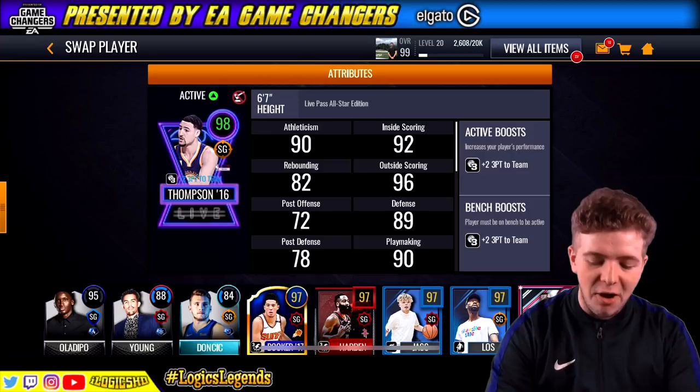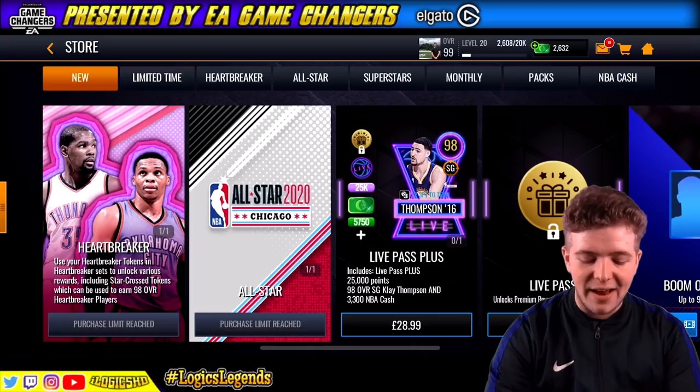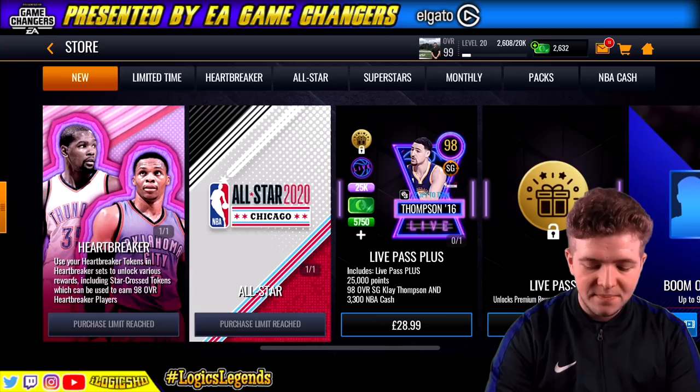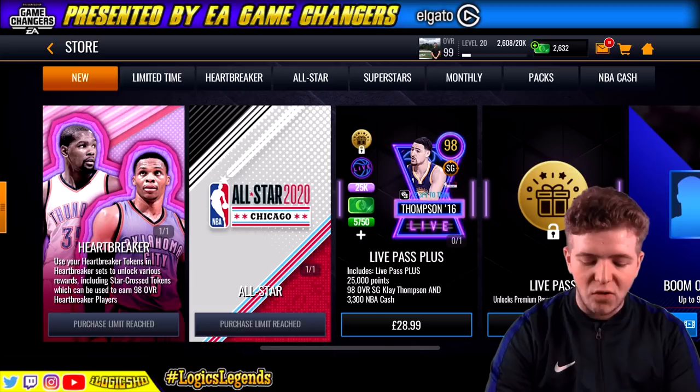Let's quickly go to the store before I get into this gameplay. We're going down to showdown. As you can see there he is — Live Pass plus, you're going to get him, you're going to get 25,000 points, and you're also going to get 3,000. It says there's 5,750 cash — that doesn't look correct to me at all. I'm going to have to pass it on to the team.